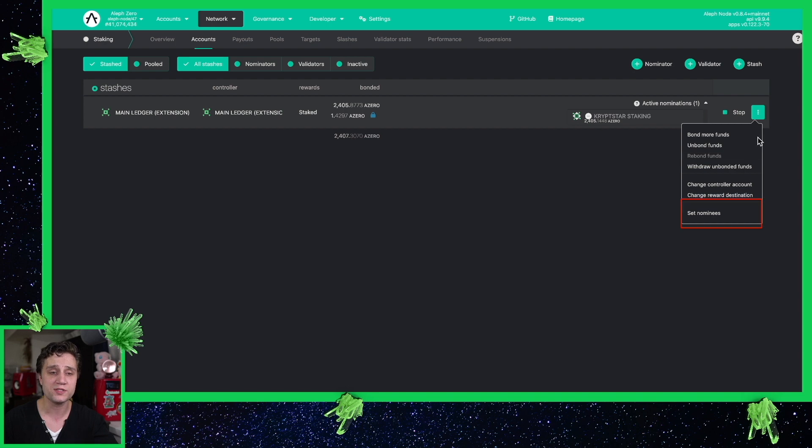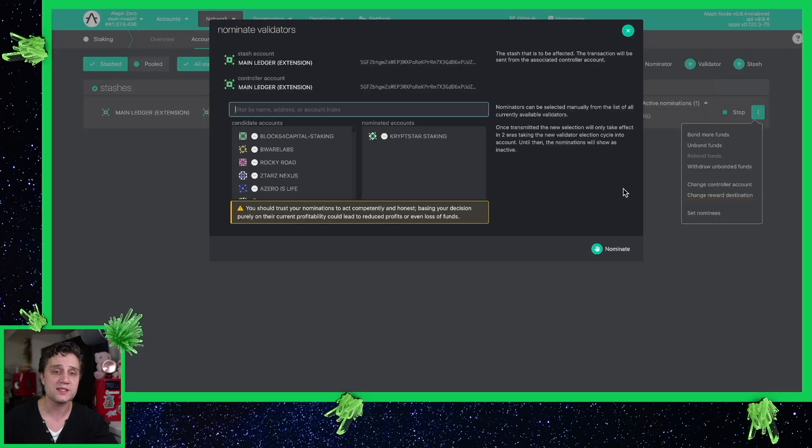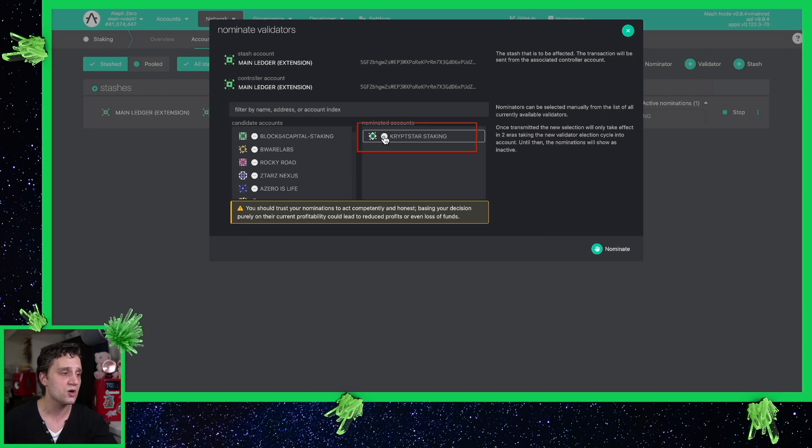Let's go ahead and press on these three dots. Press Set Nominees and from there you can choose any validator you want on the left-hand side. In this case I have chosen Cryptstar Staking, but for purposes of the example let's switch to Rocky Road. In order to un-delegate from Cryptstar Staking you first have to press the little button, which puts you back on the left-hand side. After that we can go to Rocky Road — just click on that and boom, Rocky Road is now my validator.